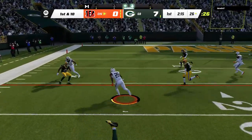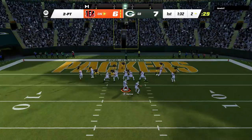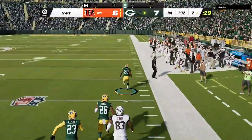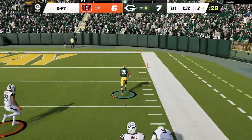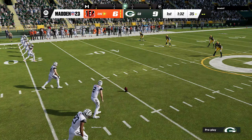My opponent mixes up his offense constantly, changing formations until he gets inside the five and punches it in to tie the game. Before deciding to go for two, I teach him some respect — and since he hit that out route earlier in the drive, I'm all over it now, up a weird baseball score of nine to six.